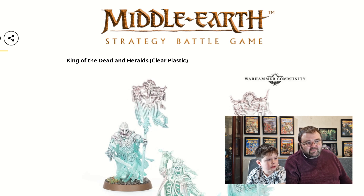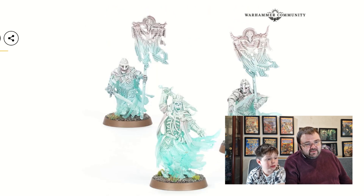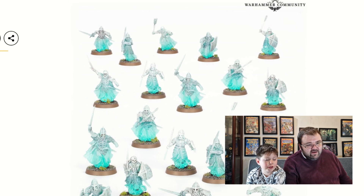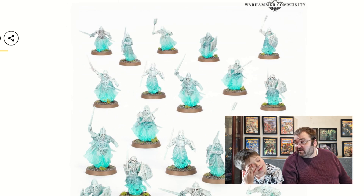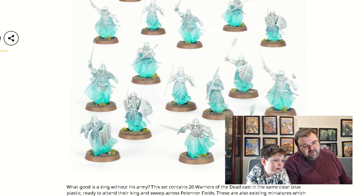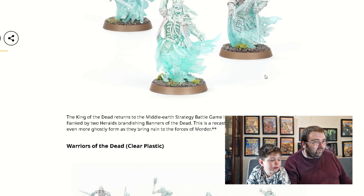Then we've got this — it's for Lord of the Rings, the Strategy Battle Game. Some new miniatures, and these are actually made of clear plastic. What they've done here is these come as a clear see-through plastic, and what you can do is dry brush some paint over the top of it, which makes the top part not see-through. It makes it look like they're sort of partly ethereal and partly not. You can see a full box of them here. They're meant to be ghosts — that's the point, so you're supposed to be able to see through them, but then the top of them is sort of actually solid. I quite like the idea.